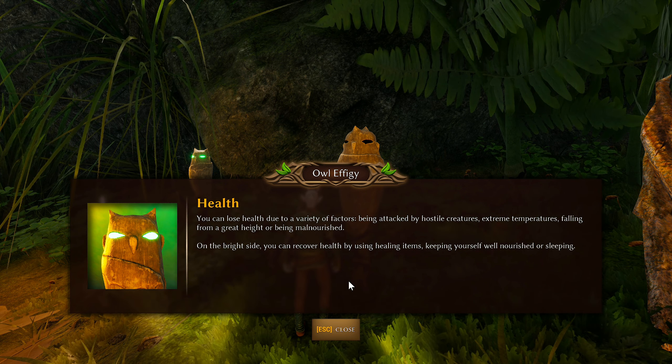Owl effigy on health: you can lose health from hostile creatures, extreme temperatures, falling from height, or being malnourished. You recover health with healing items, staying well nourished, or sleeping. Another effigy covers stamina: sprinting, sliding, dodging, jumping, attacking, and blocking all consume stamina — manage it carefully to avoid being left vulnerable. This makes me wonder if there's a parry mechanic too; blocking is mentioned but not parrying. I love parrying ever since practicing it in Elden Ring.